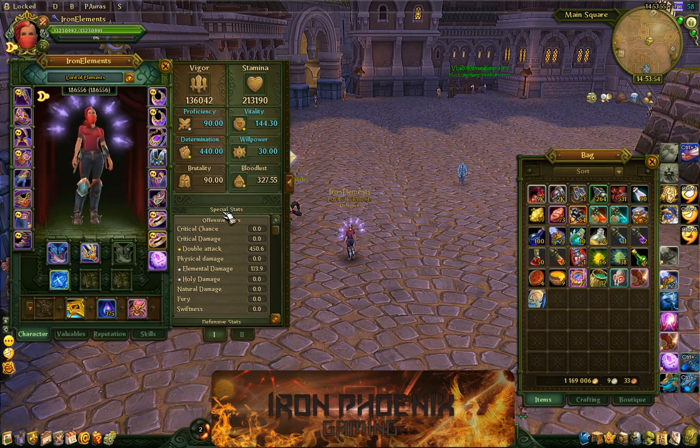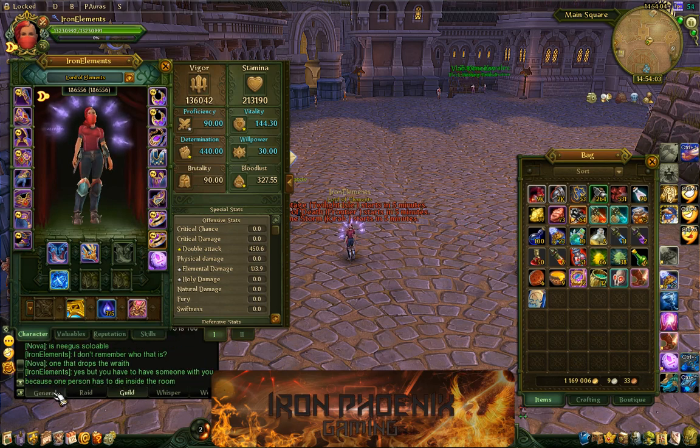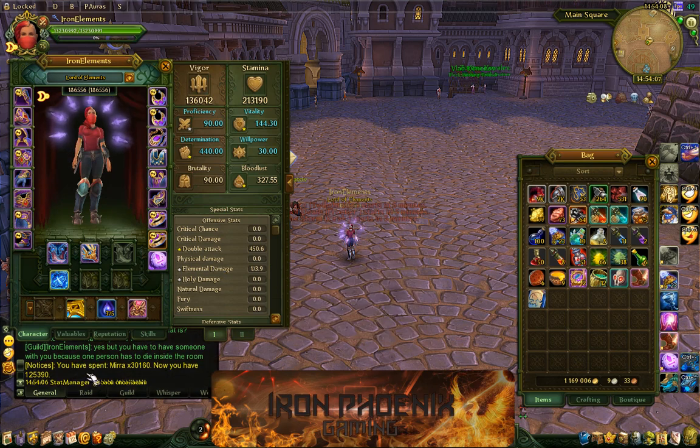When it gets done, it will actually show a message inside your chat that will tell you it's done. For some reason it's not showing it at the moment, so let me click it again and maybe it'll pop up this time. You'll see it say 'Stat Manager' and it'll have this Cyrillic text — or Glagolitic text, I don't even know how to pronounce that. Anyways, when you see this message pop up in your chat box, it's done.